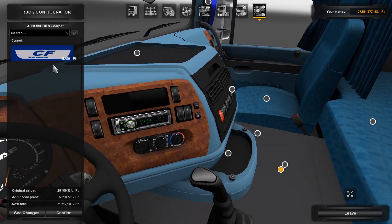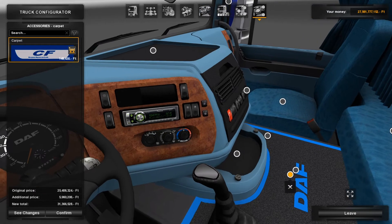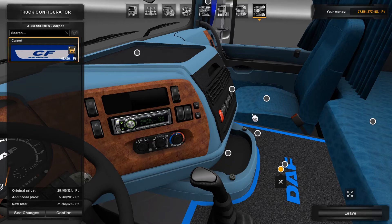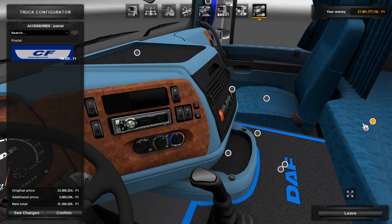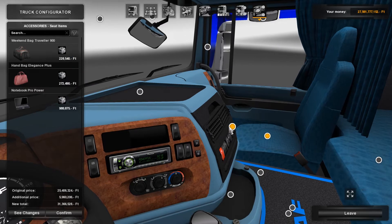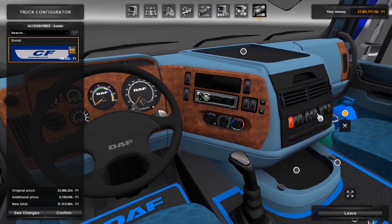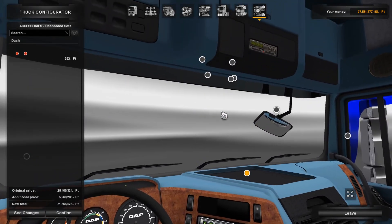Moving on to the interior, it's pretty normal stuff. You can have a little carpet. I think it would look better with all the seats in black and a blue highlight — it would look so much nicer than what's here. There's a McDonald's coffee mug, a blanket at the back, and what looks like a water bottle.